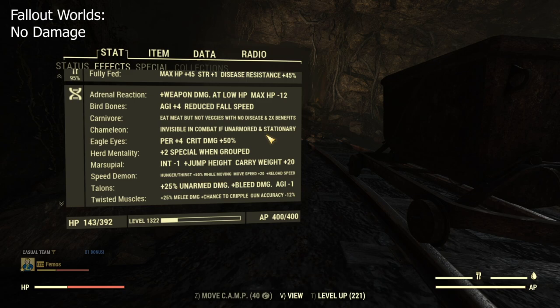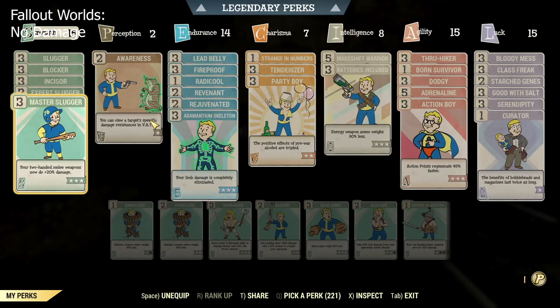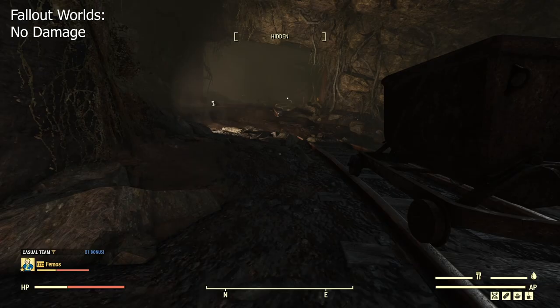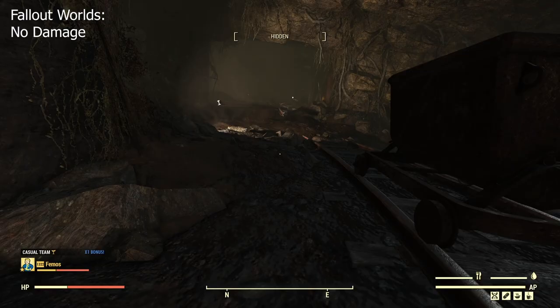Feel free to pause the video. These are my mutations - I'm a carnivore because in this build I don't use criticals. I only maximize my strength as high as I can achieve, which is why I use herd mentality and being in a team. Here are my perks setup.